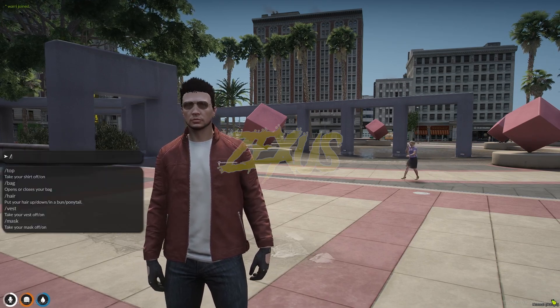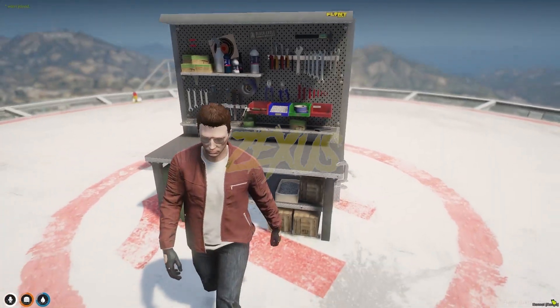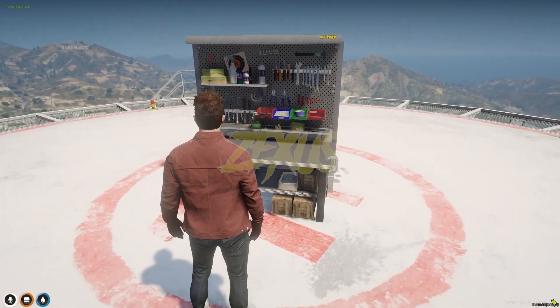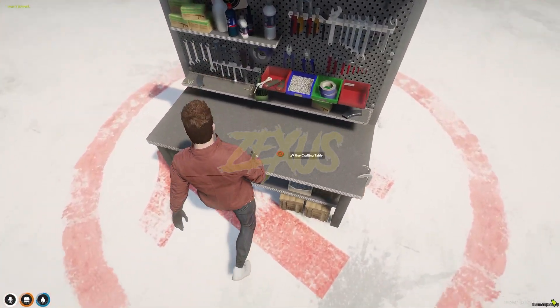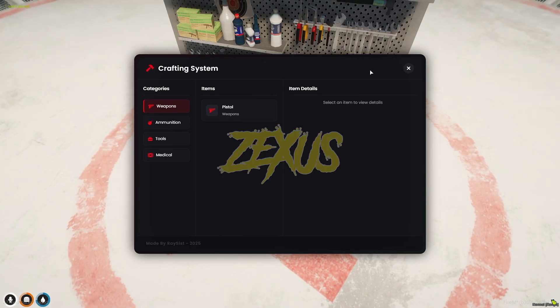We are in the server now. Let's teleport to the crafting location. As you can see, this is the crafting table. You just need to interact with the table using your target eye, then click on Use Crafting Table.